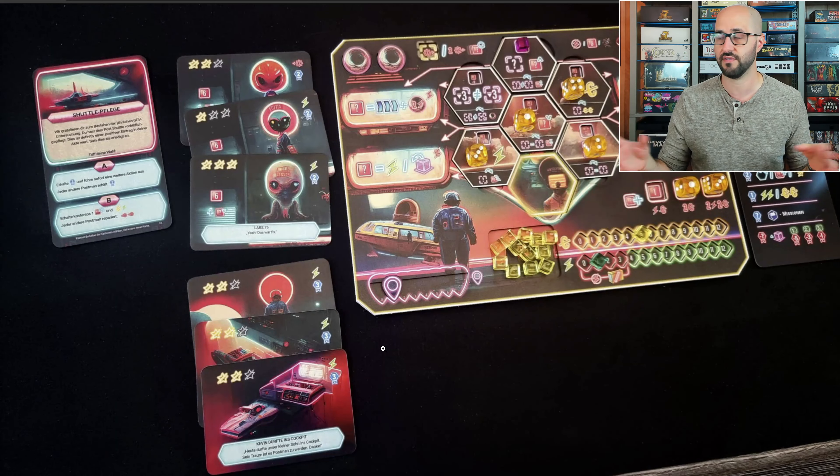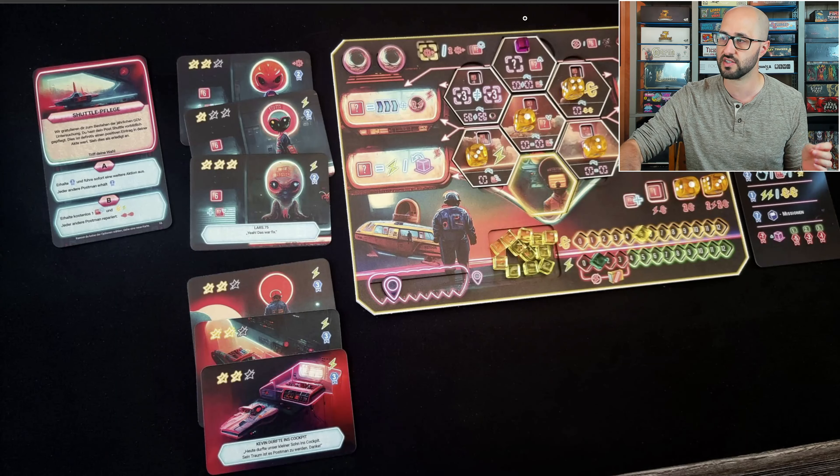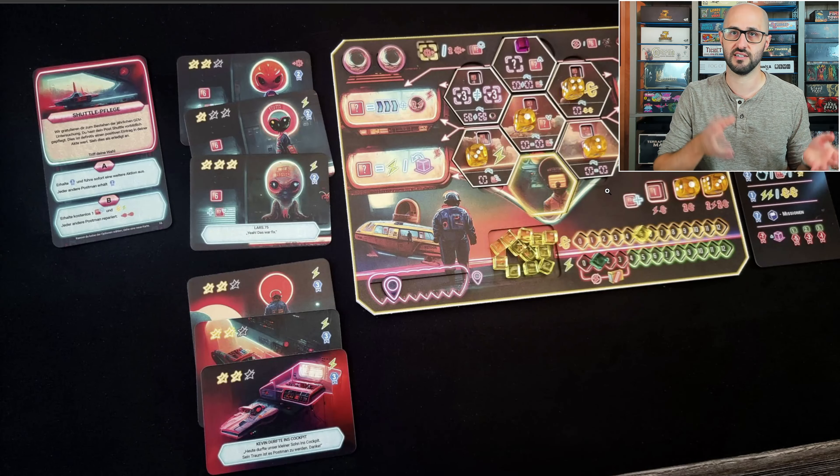Each of those tiles will have their own unique actions or resource generation available to you, but each of those tile locations will also be associated with some secondary actions that you can see printed around the perimeter of the board, with a lot of these spaces having multiple for you to choose from. You're also going to be using the ship to track things like your money, your ship's damage, as well as the energy reserve that you have left to fly your ship.